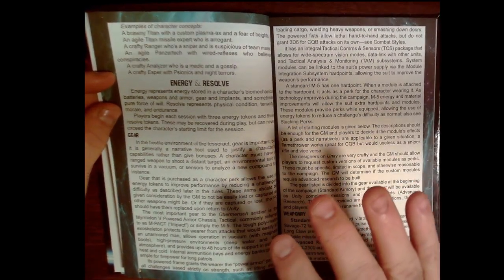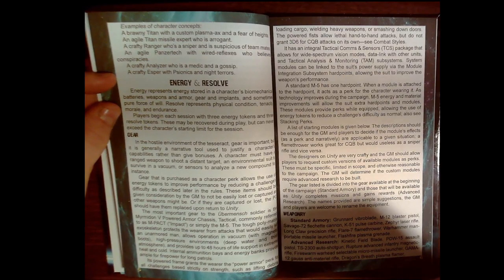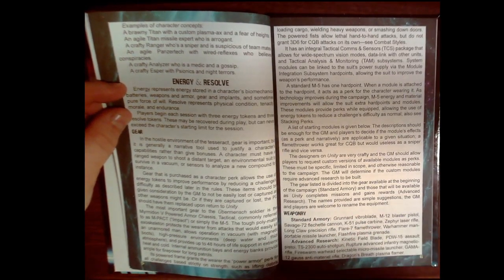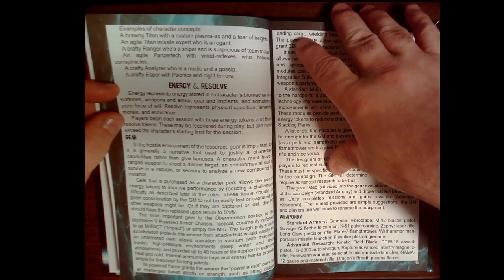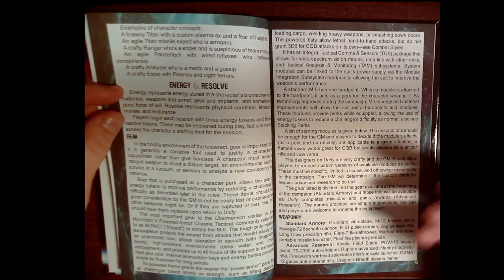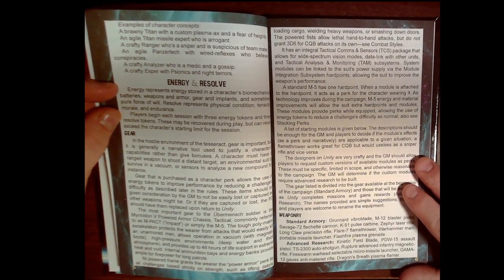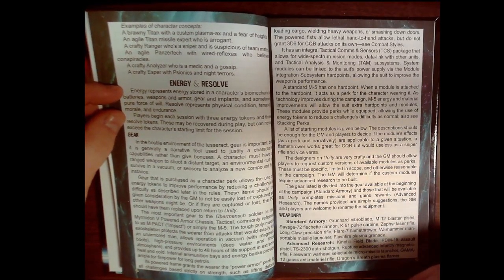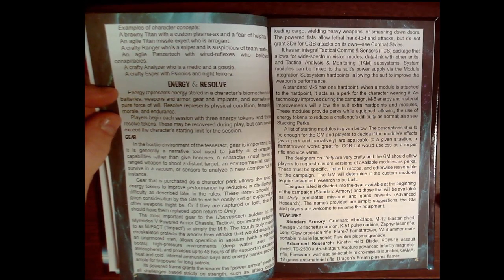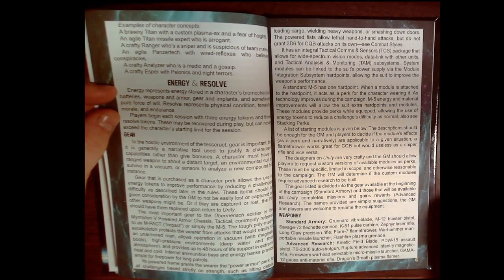The main piece of gear for the Ubermensch soldier is the Myrmidon 5 Powered Armored Chassis Tactical — cleverly abbreviated to the M5. Everything in these rules that goes beyond the base Tricube Tales is optional, because it's a fine line between adding cool changes and fundamentally altering a very cool system.